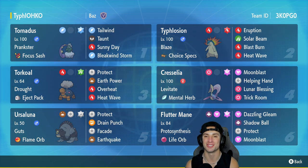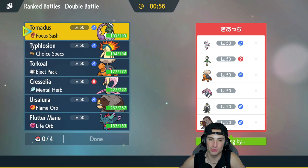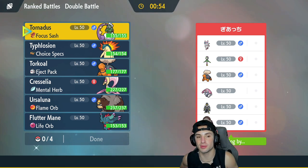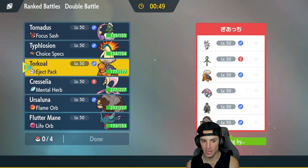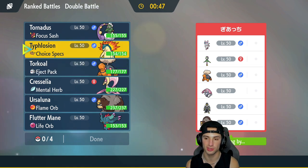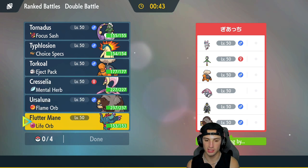If you want to run the team yourself the code is at the top right hand corner. Let's hop on that ranked doubles ladder and grab some wins with this regular Typhlosion Regulation D team. First match coming at you — we're going up against a Mesprit team. They also have Pokemon that thrive in Trick Room like Ursaluna and Torkoal. They got Lilligant to pair with the Torkoal, and then Sylveon and Urshifu as the other two Pokemon.